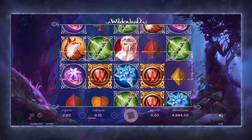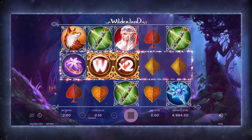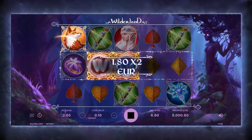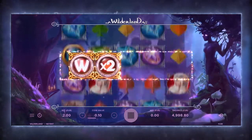When two or more wild symbols appear next to each other in the activation zone, the Fourish Treasure feature is triggered. This transforms the wilds into one of four walking wild symbols.